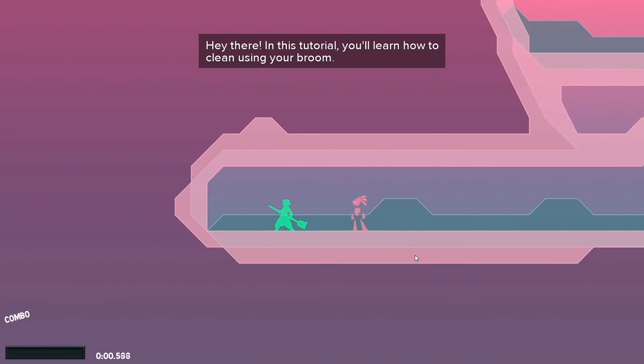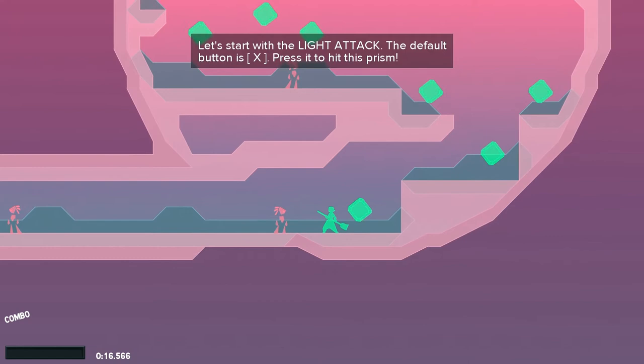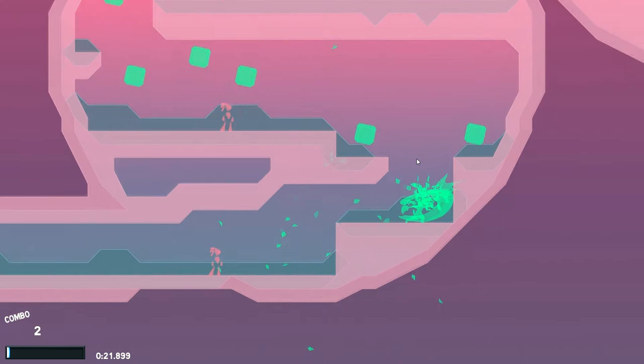So what I decided to do in this tutorial was learn how to use and clean using your broom. Oh, it's another tutorial — and to think I had already finished it. So basically, I rebound everything to WASD and spacebar. I'll start with the light attack. The default button is X. Hit the prism. Oh my gosh, that's very interesting. I could rebind this to maybe a mouse key button? We'll find out.